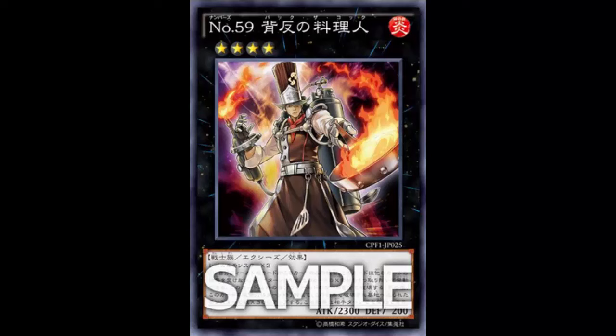He's a Fire Warrior XYZ effect monster, rank four, 2300 attack and 200 defense. You can summon him back with Rekindling since he's a fire monster with 200 defense. 2300 attack isn't terrible for a rank four — not up to the attack barrier but you can't complain. He requires generic two level four monsters, so if his effect is good he can go into any toolbox.